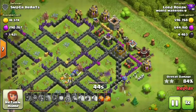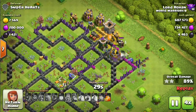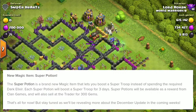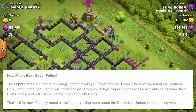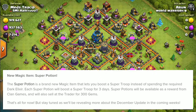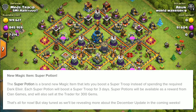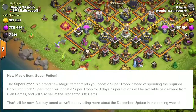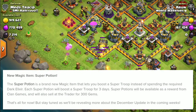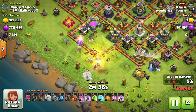We're going to see a lot of changes in the meta after this update. Moving on to the final piece of information: the new Super Potion magic item. The Super Potion is a brand new magic item that lets you boost a super troop instead of spending the required dark elixir. If you use it, you can boost any super troop you want for three days without paying any dark elixir.